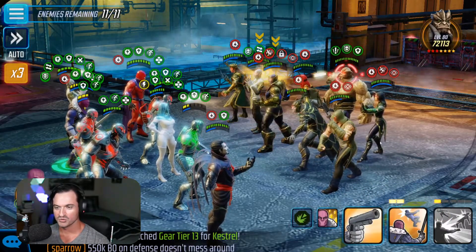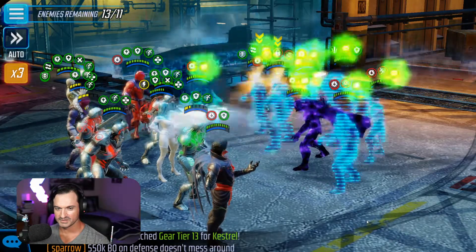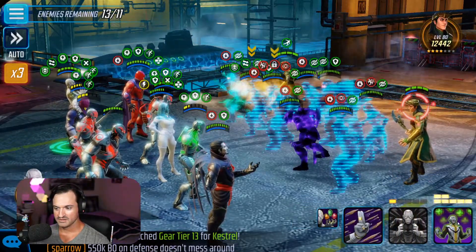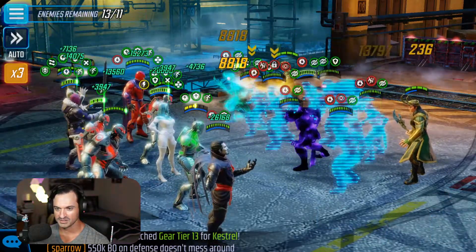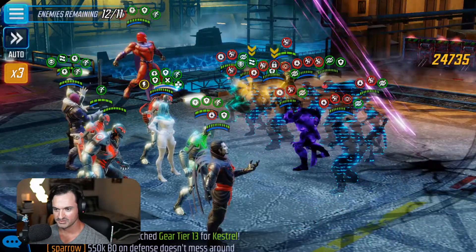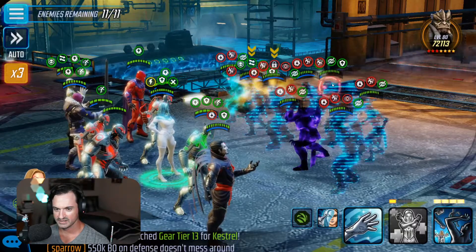Now he's taunting, so we have no choice but to go after Kull at this point. The problem is we're wasting so much here because they have defense up. Let's do the ultimate from Ebony Maw — you'll see how he extracts energy from the other team and gives us energy. We're back to almost 100% health. Let's get rid of these Loki mirror images. We can't blind Kull at this point, so we won't do that.